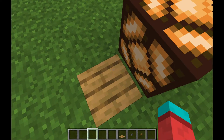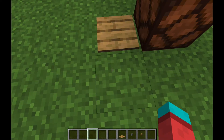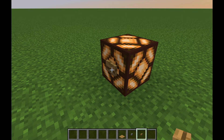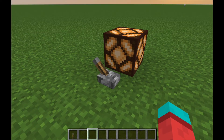If you stand on a pressure plate or put an item on a wooden pressure plate, it will emit power until you go off it. Same thing with buttons — press it and it'll go on and then turn off. Wooden buttons stay on for longer. Use a lever if you'd like an on/off switch that doesn't automatically turn off.